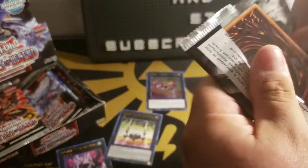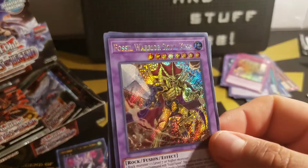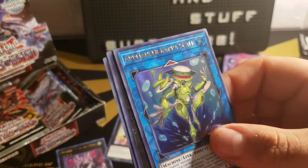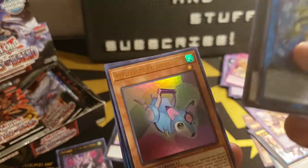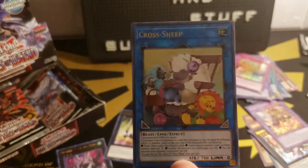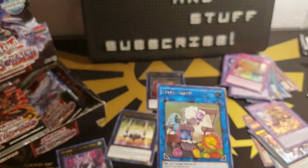Next pack and we got one of the fossils guys — Fossil Warrior Skull King. Beautiful card. Appliancer Kappa Scale, Brotherhood of the Fire Fist Lion Emperor, Appliancer Breaker Bunkle, and Cross Sheep as an Ultra Rare — the much needed foil upgrade this card deserved.